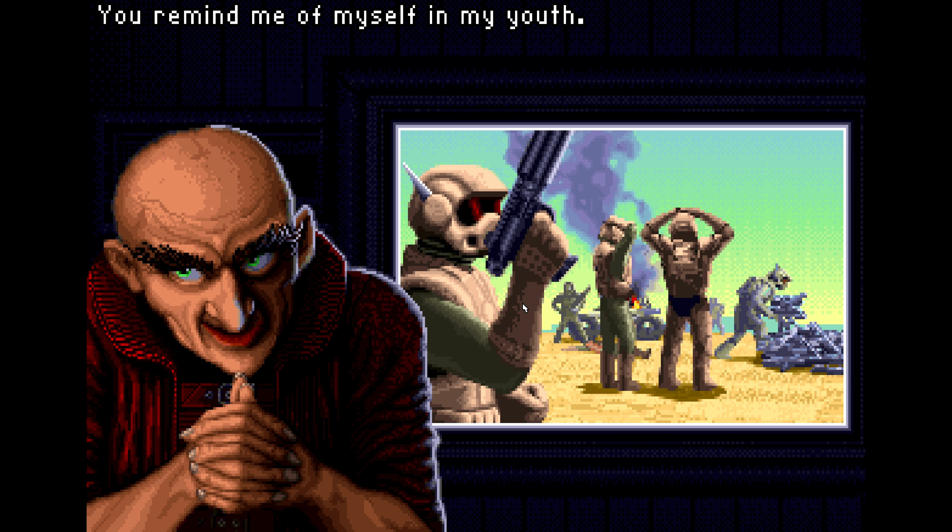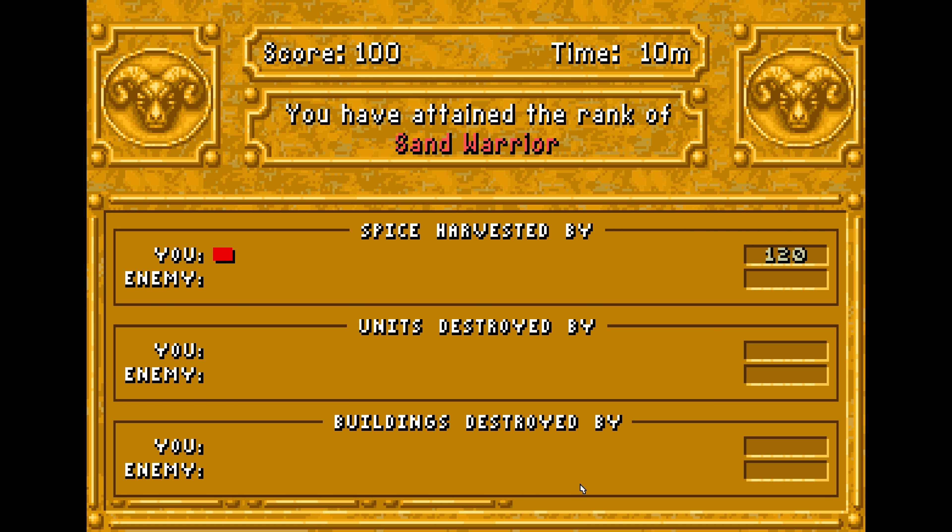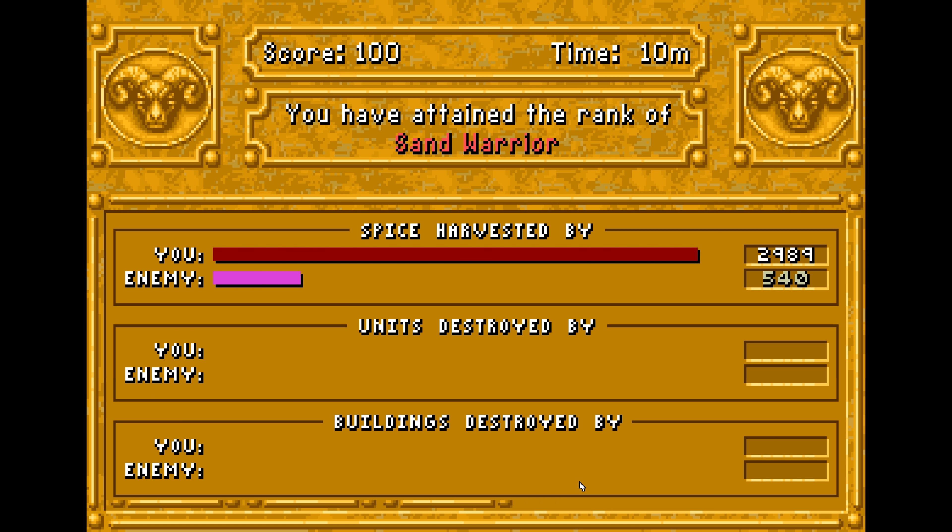Anyway, we're done here. Let's see what our rank is — Sand Warrior. So we are no longer Desert Mongoose, we are Sand Warrior. Probably because we killed two harvesters, which wasn't all that bad, was it?